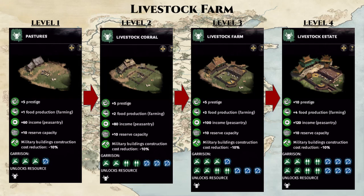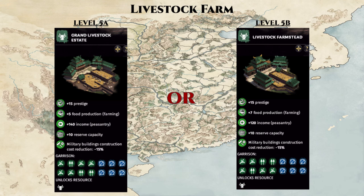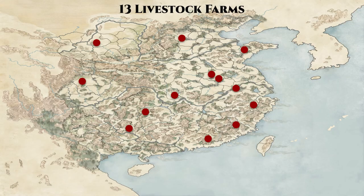Next, we have the Livestock Farm. The building chain is identical to the Fishing Port with a branching at level 5, providing progressively more food and peasantry income. At level 5, you choose between producing a little more food or a little more peasantry income. The Livestock Farm is one of my favorites as it produces food and income without incurring an upkeep cost, making it an ideal early-game food producer. There are 13 total livestock farms scattered around China with no strong geographical correlations.